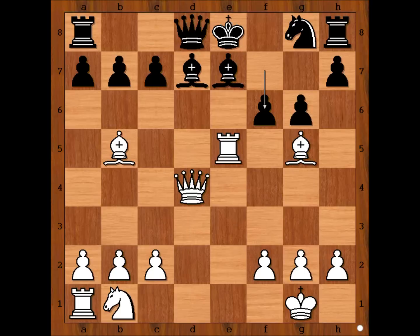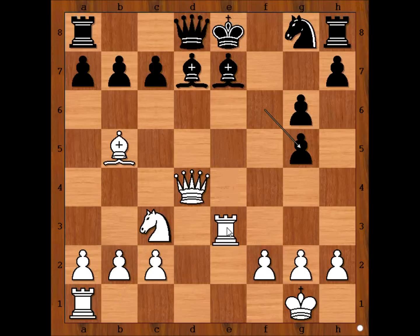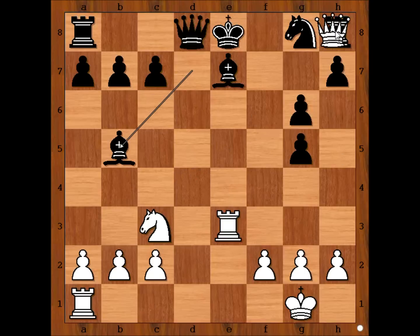White to move — how should white continue? Carlsen played knight to c3. Black can capture the piece on f6, either the rook or the bishop. Or bishop takes bishop on b5 — that is the strongest move in the position. But if f takes on e5, then queen takes on e5 and this is winning for white. If pawn takes bishop on g5, then rook to e3, a discovered attack on the rook. And now if bishop takes bishop, queen takes on h8.